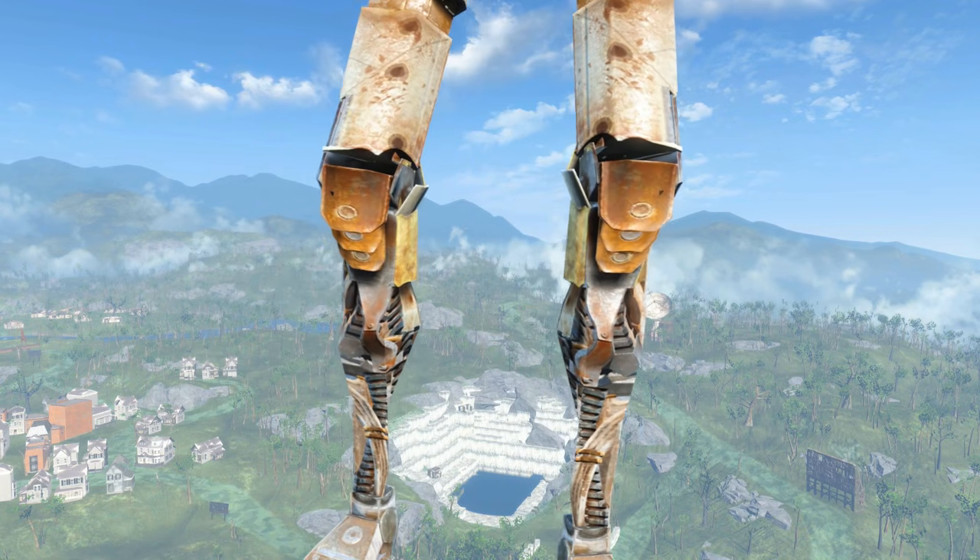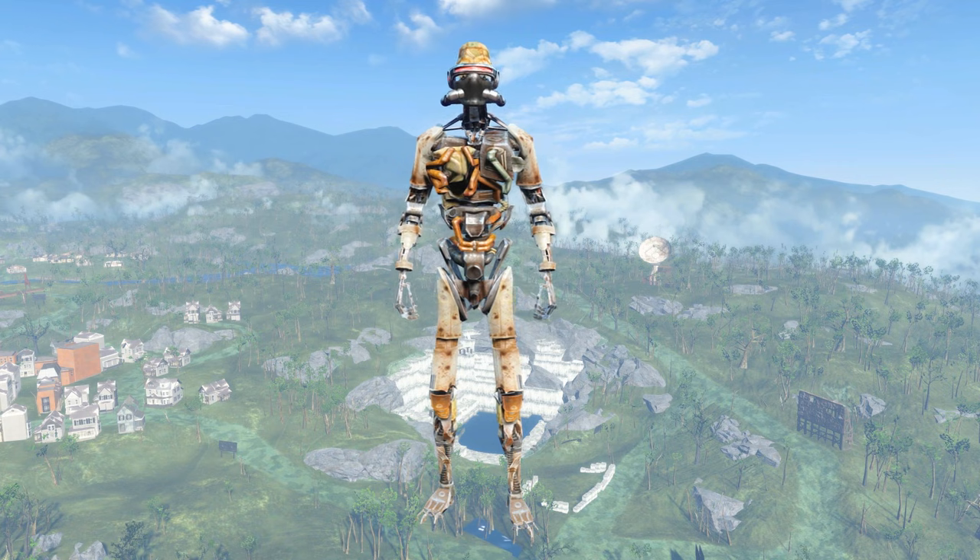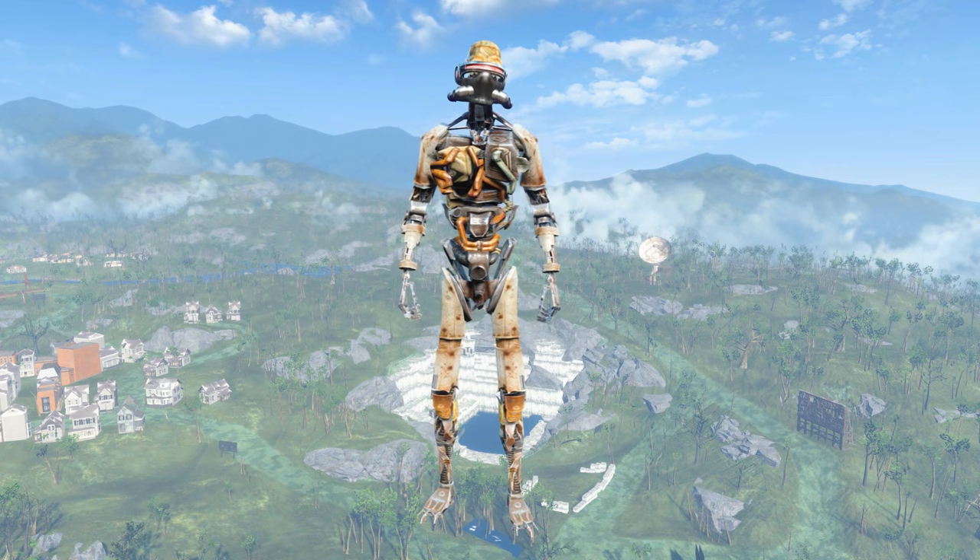This mod adds the ability to add synth body parts to your character in Fallout 4. You can give your character artificial legs, arms, a head, even a whole body. Go nuts! There are a ton of different options to choose from.